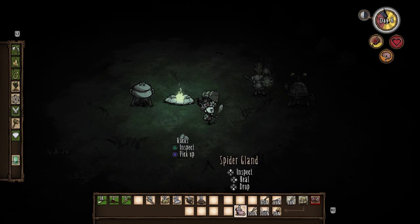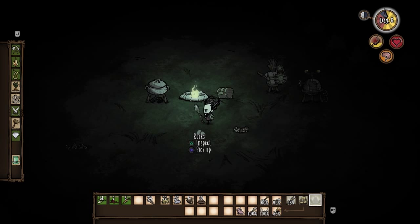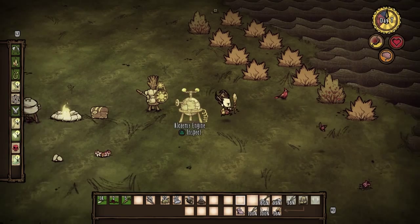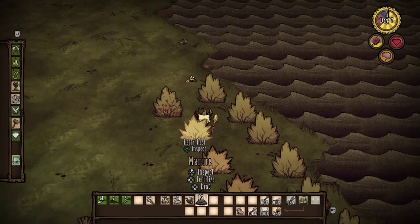Chop down that tree, grab yourself some charcoal, get six of those, and voila — you've got yourself a crock pot. Crock pots are great, they are going to be some of your best friends during winter. The beautiful thing about crock pots is once you throw some ingredients in and get that thing cooking, the food pops to the surface and it does not expire. So crock pots are your best friend for preserving food for meals in the future.